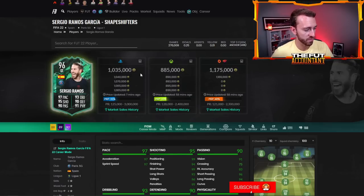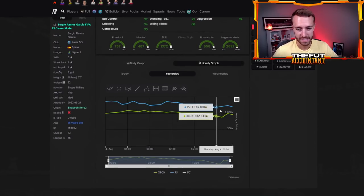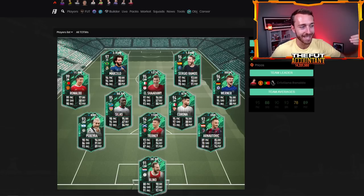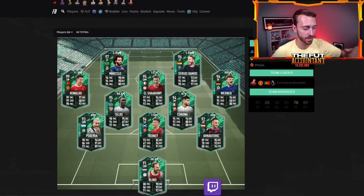Ramos right now is 1.04 million coins. Yesterday, literally 24 hours ago, he was 1.37 — almost 1.4 million. So down over 300,000 coins in a day on a card that is so in-game and in demand. There are a lot of people that are going to want this card today and will be looking to buy it after packs are released. So a guy like Ramos is going to get panic sold, then when he gets back in packs he might rebound later on today.